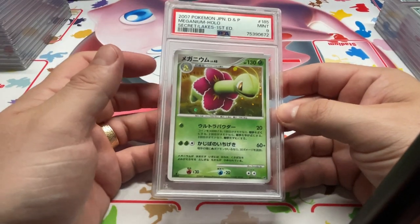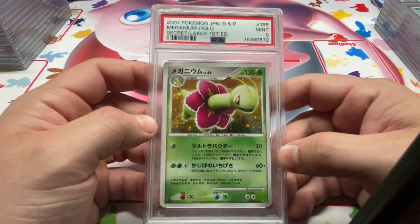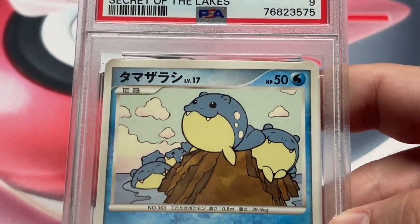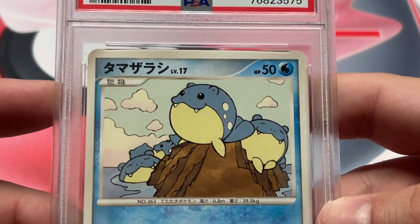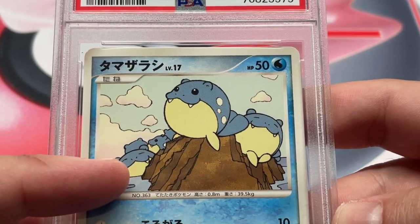Next up, we got Secret of Lakes. We have the Meganium, 9 — swirly boy in this one. I love this artwork. We got Spheal, PSA 9 — they're just hanging out. Happiest Spheal ever.